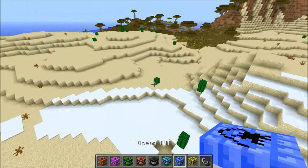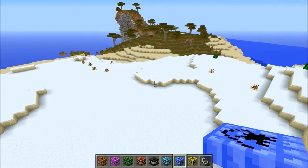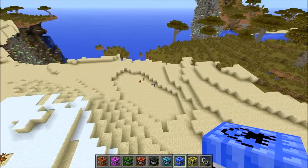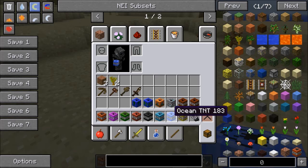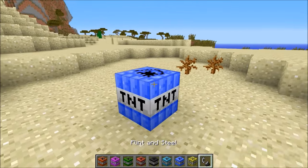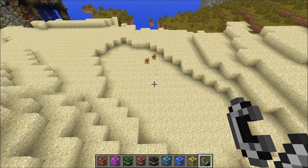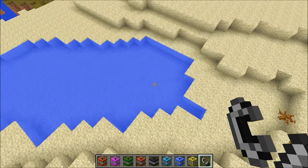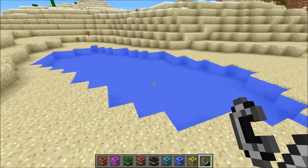Next up we're on to Ocean TNT. You could probably already guess what this does. I have a feeling this one would be really good for making your own pool — you could dig a giant hole then blow this up inside of it. If you don't do it that way, it's kind of just going to pour water everywhere. Actually, no recipe at the moment, guys — this is a brand new mod and there's no recipe for Ocean TNT. So this one is only in creative. I imagine water is just going to spill everywhere, but if you dig a hole I think it's going to be really good for a pool or even a moat for a castle. Yeah, that worked perfectly — it didn't actually spill out and made a mini lake.